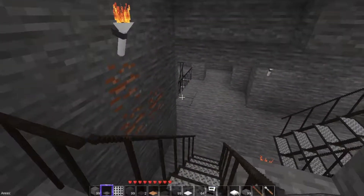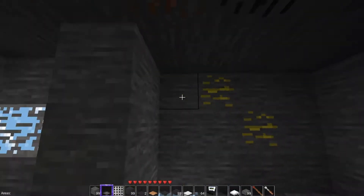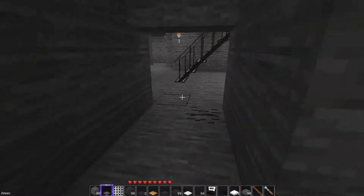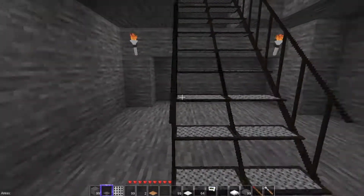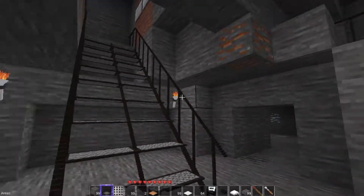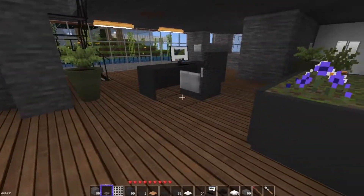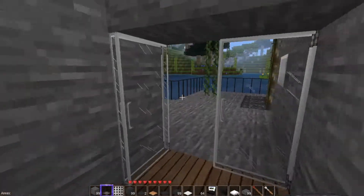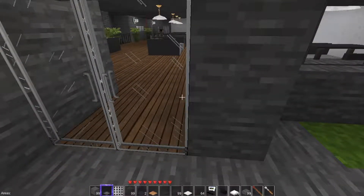We come down here and we have our little fake cave area — I like that idea. I'm going to have to really play with this to make it pop out. I've seen stuff like that in real life and that's what I'm trying to replicate. We are moving nicely along — it feels like I haven't gotten anything done, but I did.